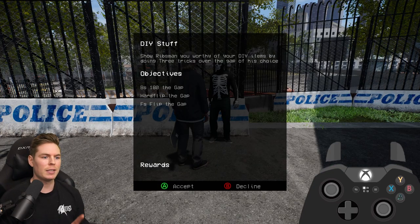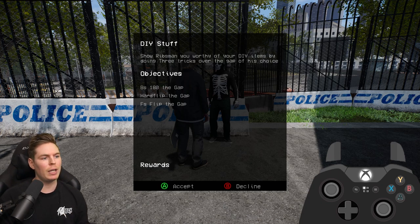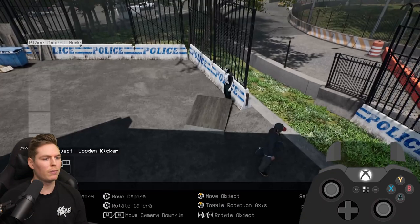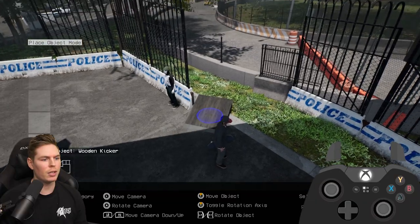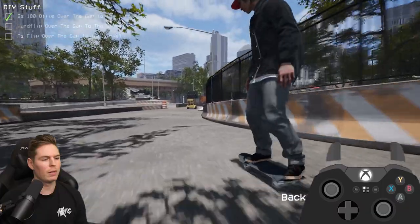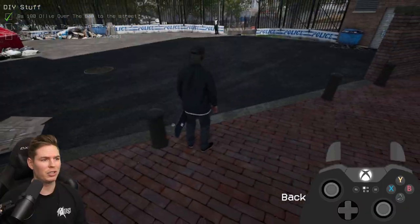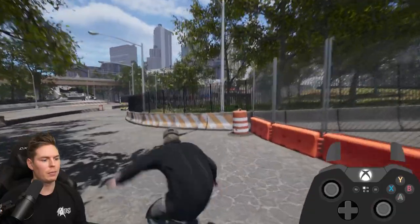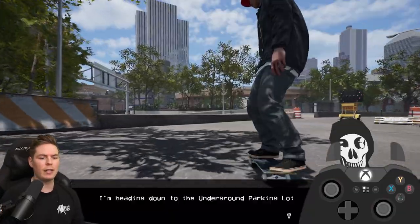This is the area you're looking for — this long kinked rail — and Ribs Man will be right here. For this objective you have to make the gap that's right next to them by using a ramp, and you've got to do a backside 180, a hard flip, and a frontside flip. Go into your object dropper by getting off your board and pressing L1. You've got one ramp in here, so just set it up right there. Get the back 180, then the hard flip, and a frontside flip.